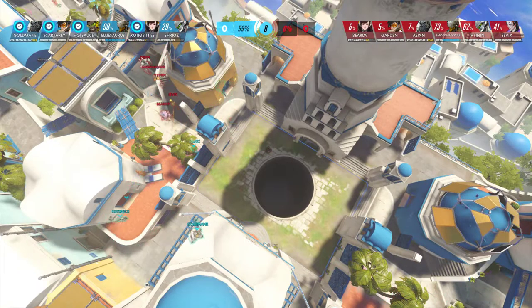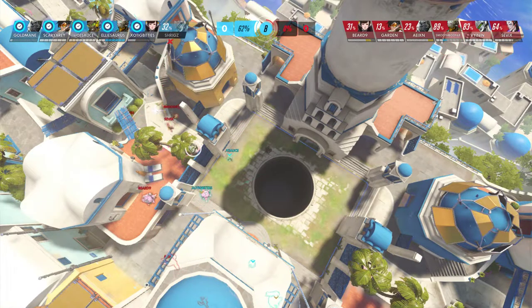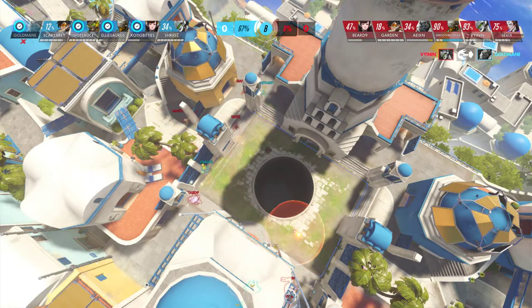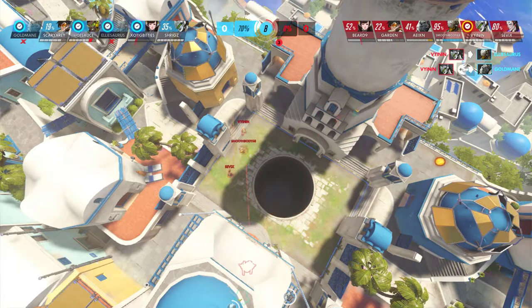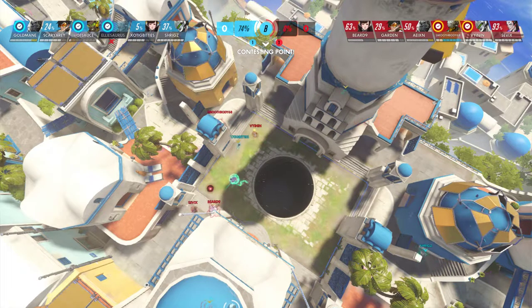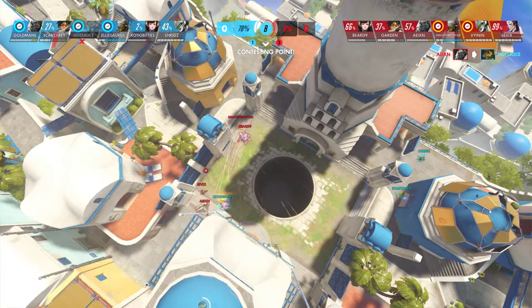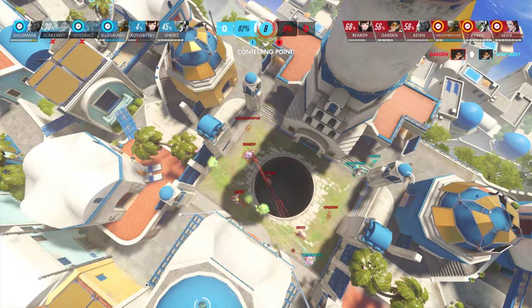Red team has switched to the dive comp with the Moira. Shrigz goes down right away, allowing red team to push through. They're diving on the Winston — the Winston seems to get out, but nope, he goes down. Now they're going on the Zenyatta, who is going to go down very quickly with no support in the back. Blue team seems kind of spread out — it seems like a waste of a D.Va bomb, but she's just stalling. A D.Va self-destruct will only save a couple seconds as they rotate out.